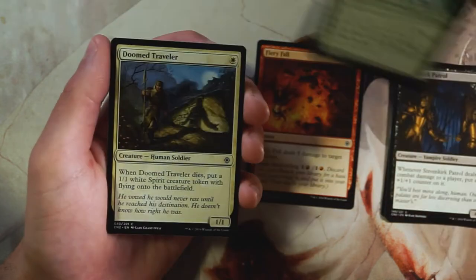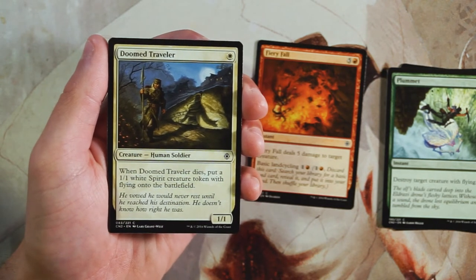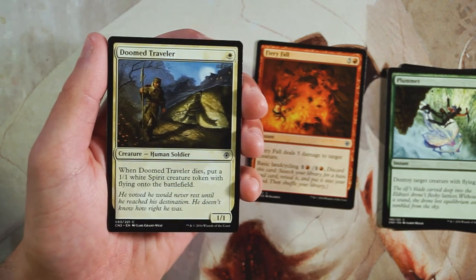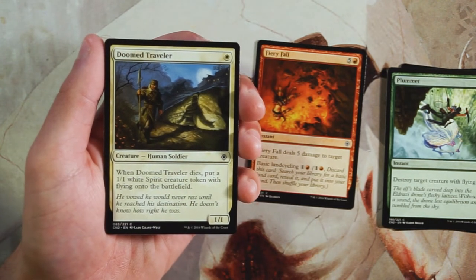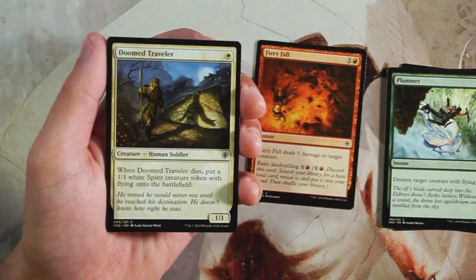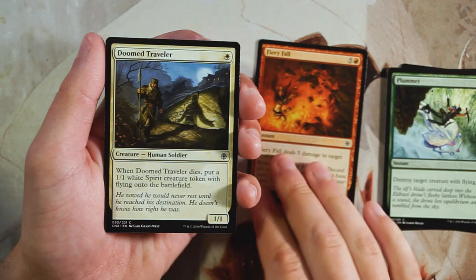Doom Traveler is a 1/1 for one white. When it dies, you put a 1/1 white Spirit creature token with flying onto the battlefield. This is a very good one-drop because it's always a two-for-one — they need two creatures or two removal spells to deal with it. The token it leaves behind is a flyer, so it's evasive and can deal extra damage. Definitely a good card, not first-pickable, but solid.